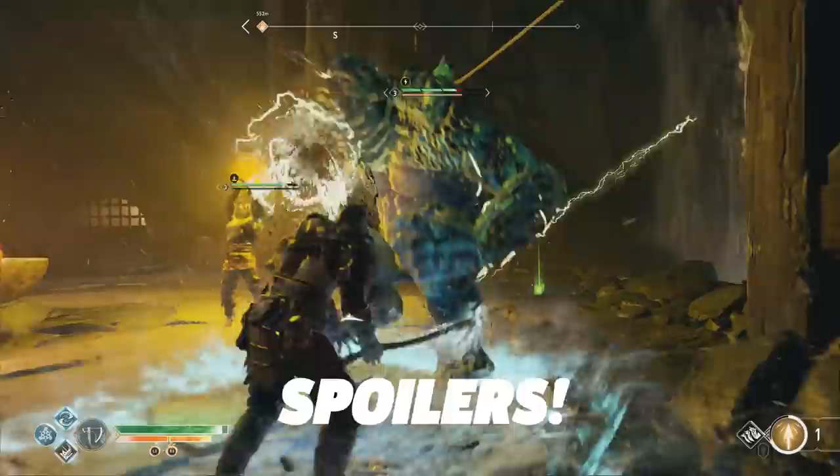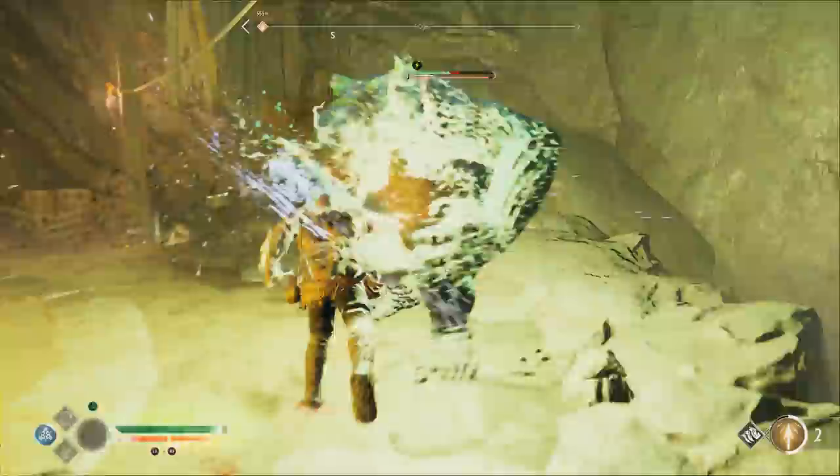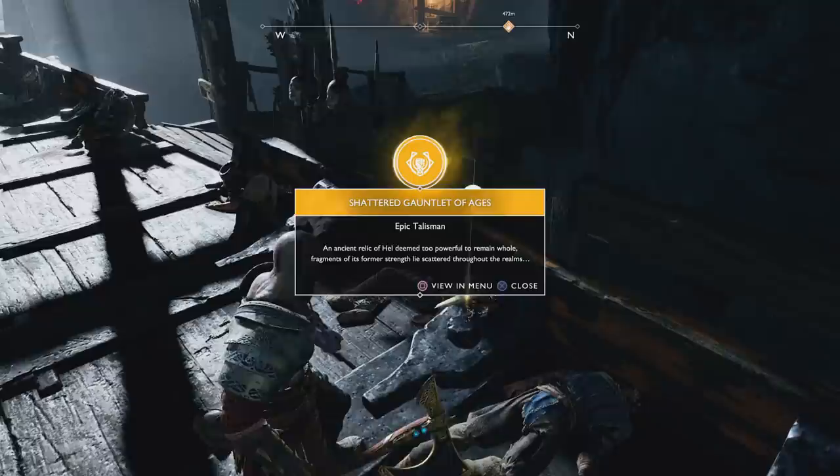Hey guys, another cool God of War easter egg has been discovered. Obviously if you don't want spoilers, now's your time to leave. Apparently there's an Avengers: Infinity War reference, and the cool reference here is a Shattered Gauntlet.